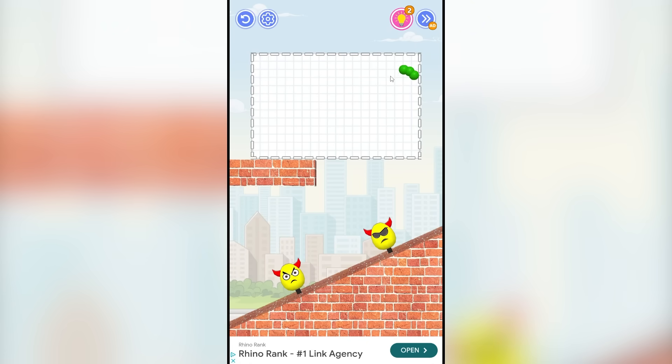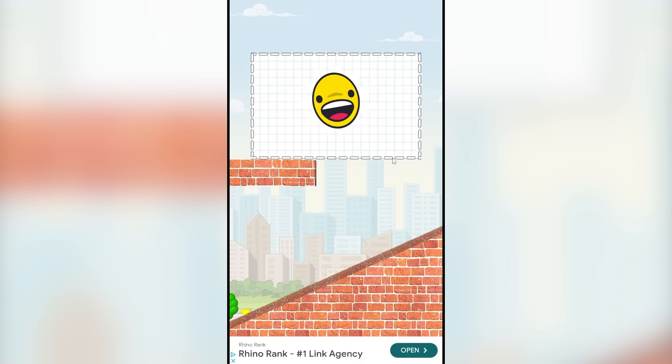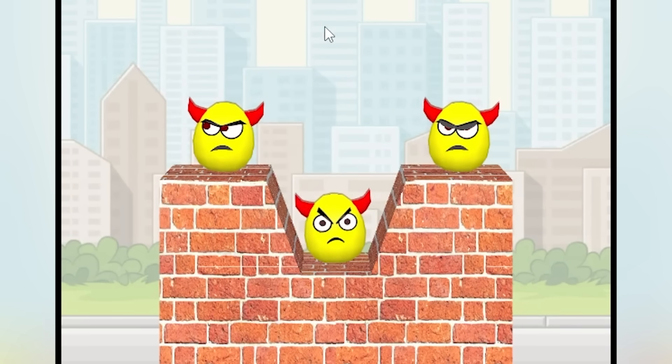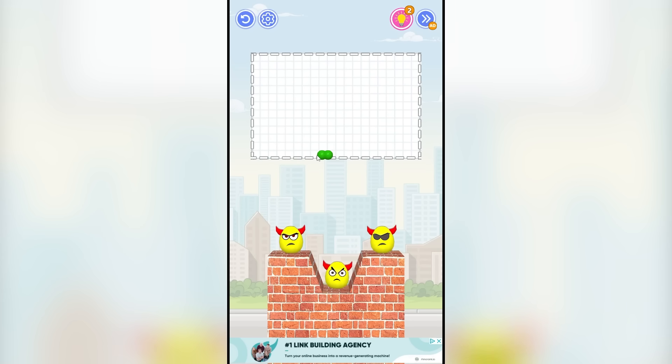Alright, level eight. So again, we're just going to do a giant ball right here. The ball's going to crush egg number one and then keep rolling and kill egg number two. There it goes. Balls in your face — my gun is too small. That's what she said. Level nine. We have three eggs. So this is actually really convenient for us because we can draw the main part here and then we'll do one little circle on the left.